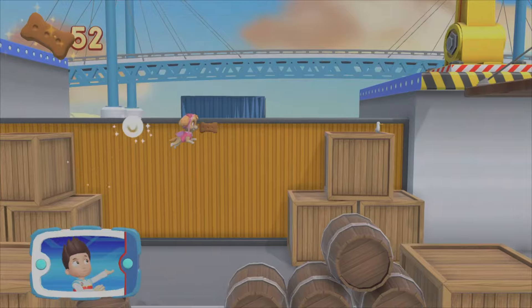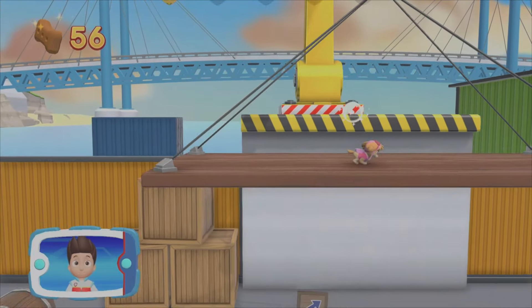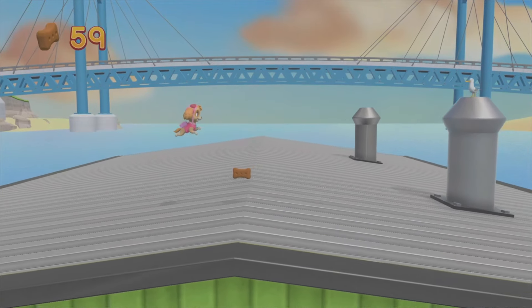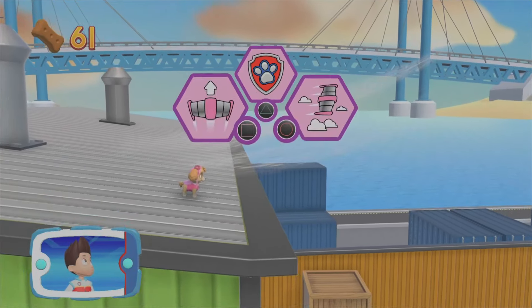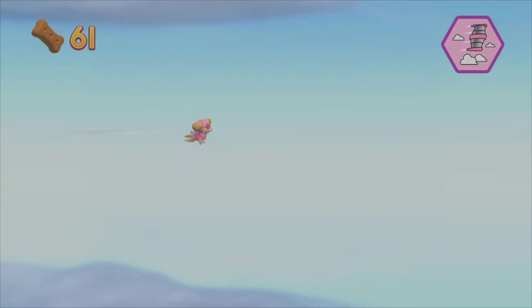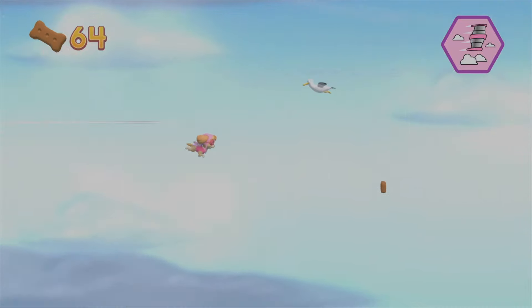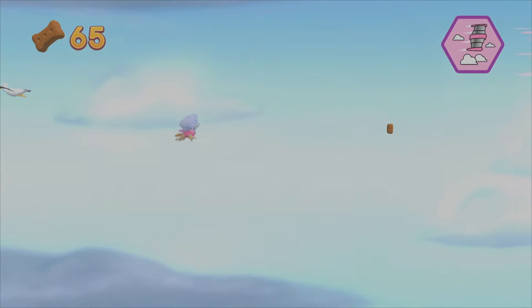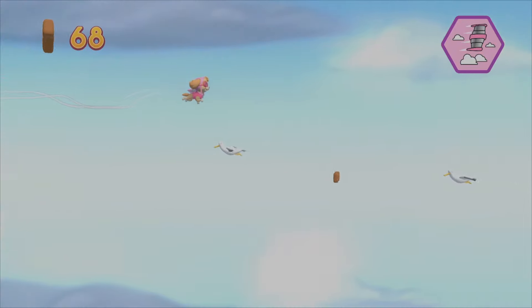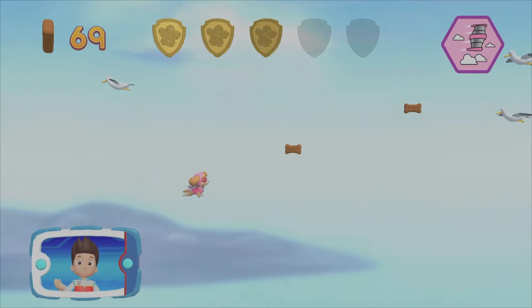There's a golden paw print close by. A golden paw print, you got it! Collect all of the golden paw prints that you can find. Keep collecting pup treats whenever you find them. Choose the pup ability that will help Skye — she's got to fly. That's great! You found a golden paw print. See if you can find them all.